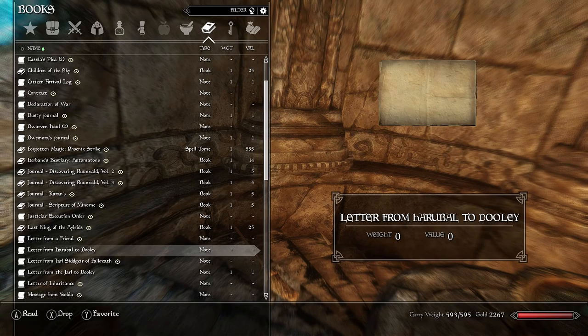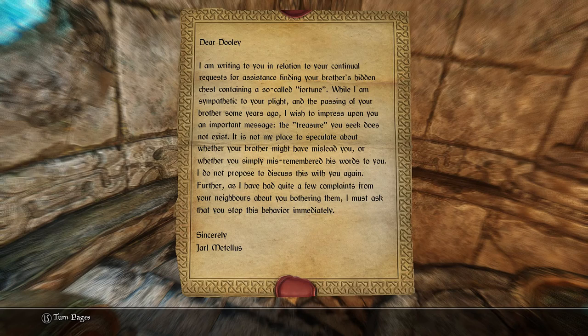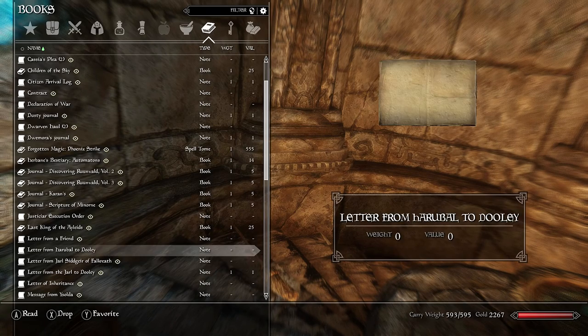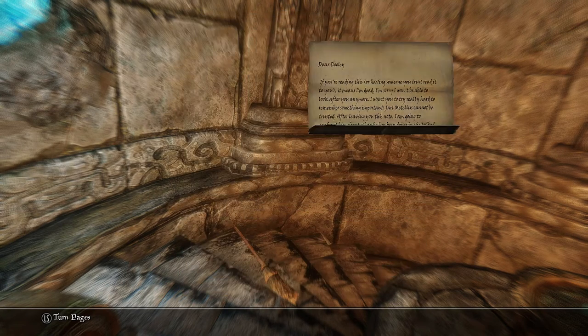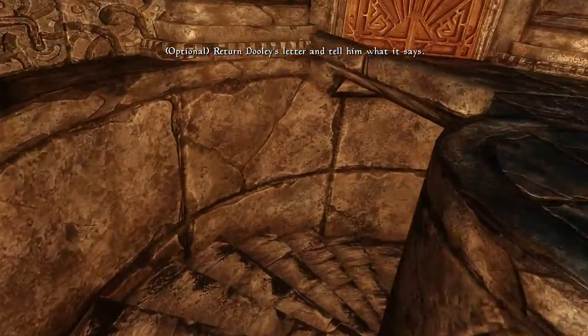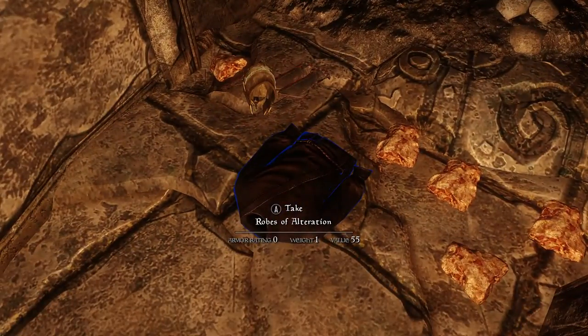Let's read both letters. From the Jarl to Dooley: 'In relation to your continual requests regarding your brother and treasure, while sympathetic to your plight, the treasure you seek does not exist. You must stop this behavior immediately.' From Haribull to Dooley: 'If you're reading this, it means I'm dead. Jarl Matelis cannot be trusted. I'm going to confront him about what he's been doing in the locked room in his citadel. If I don't return, it's probably because he killed me. With this note is a key to the Jarl's locked room. Find someone with a good heart and a good head — you'll know what to do. Your brother, Haribull.'